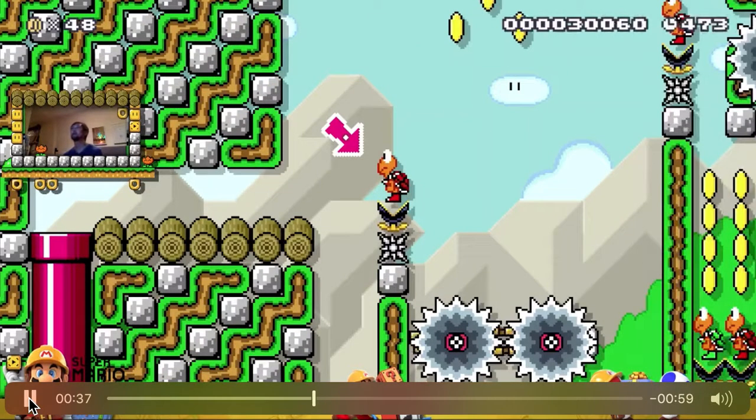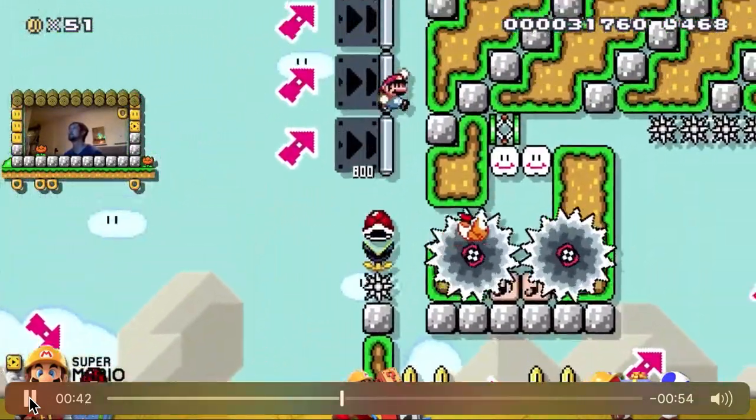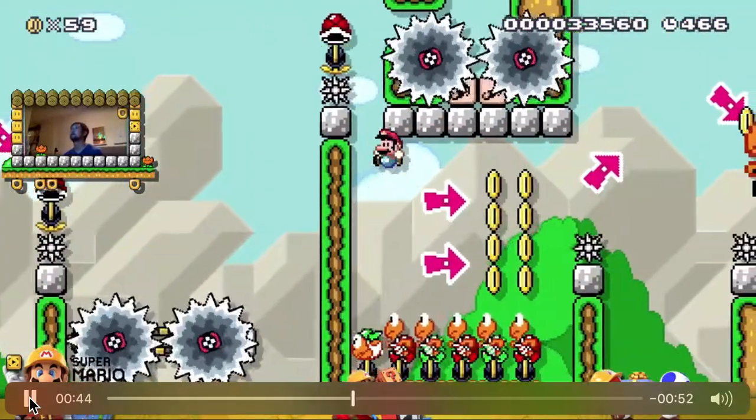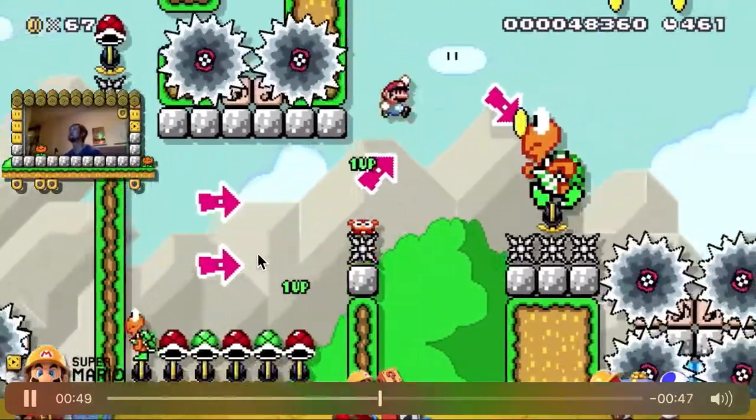So this is the third section. Setting up, I start right about here. You can see where the little music box is. When you hop off this guy you want to aim a little bit further out and try to line up with this music box. In this section you want to make sure to hit each one of the Koopas and give time for each body to pop out.